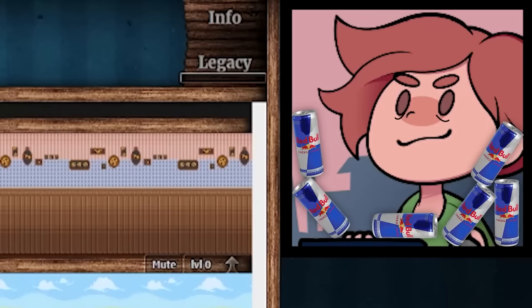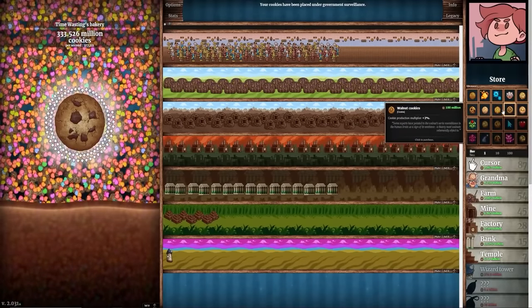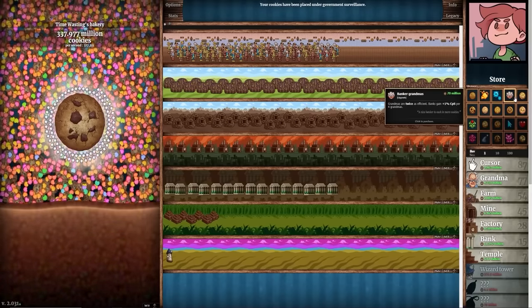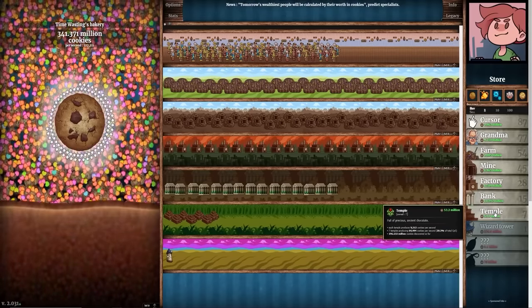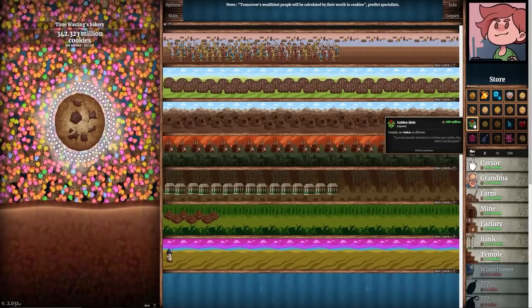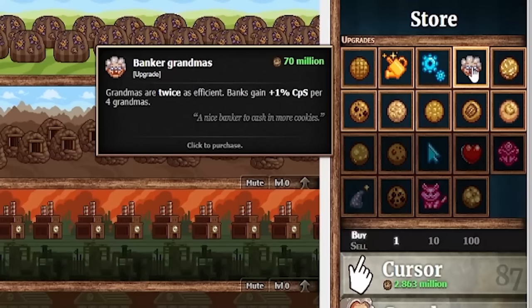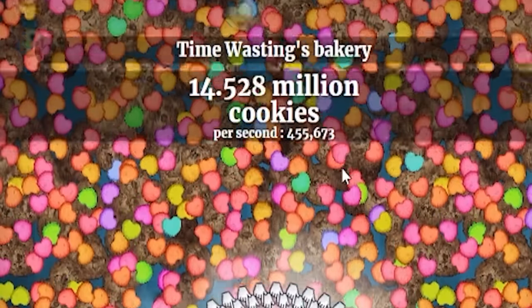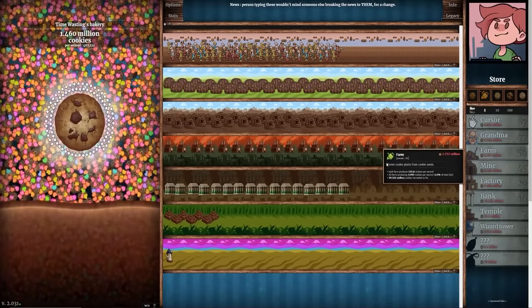We decided to power straight through this bonus without clicking on anything else, leaving us with about 320 million cookies to spend. We could upgrade the grandmas again, which also increases my banks quite a bit. Before doing that we're going to make temples twice as efficient — temples currently make up 20% of my CPS. So making them twice as big takes us from 317,000 to 381,000. Then upgrading grandmas takes us from 381,000 to 412,000. Then factories twice as efficient puts us at 455,000 cookies per second. I'm just going to round out the rest of my spending by buying whatever I can.